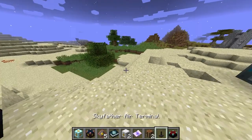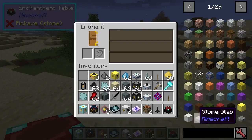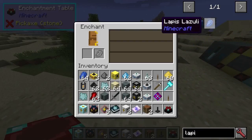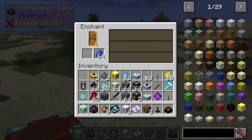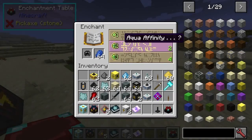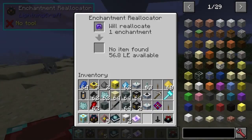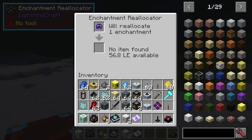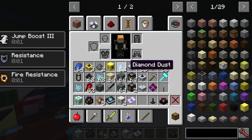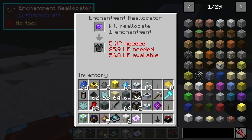Let's do something very simple here. We'll put this here like this — let's say we've got blast protection one on there. Let's see if we can remove that and put it on the chest plate. 5 XP needed.